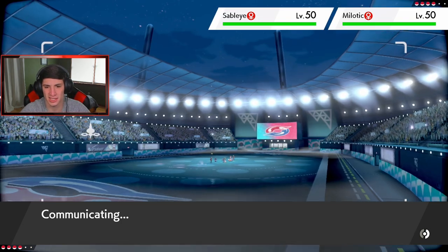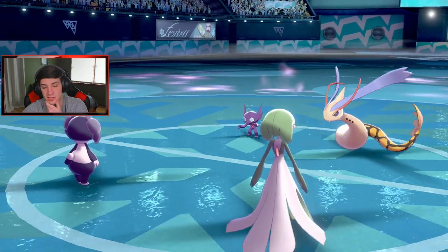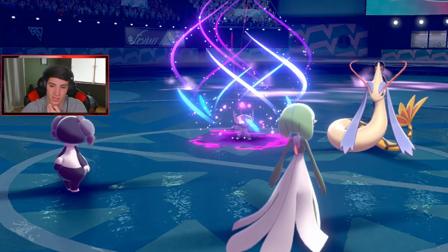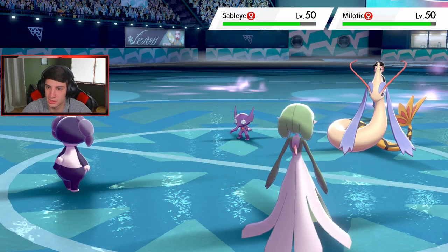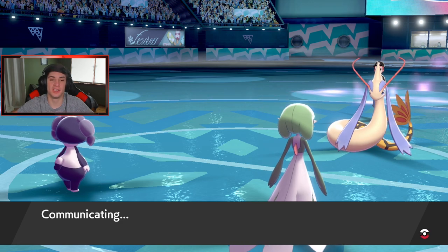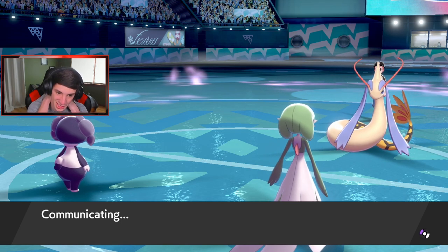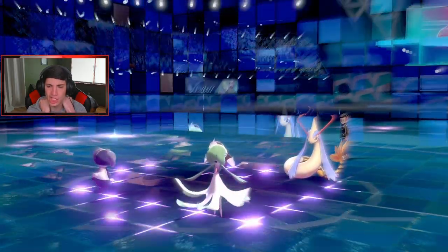Trick Room is set! The Disarming Voice never misses and does a little damage - it's a good sash knocker. The Jack Button - he swaps out. We get off a nice Trick Room and Gardevoir could potentially Dynamax. Disarming Voice pops, does a little damage. He might Dynamax T-tar and trigger my Weakness Policy. There's a T-tar coming in - I realize it had Sand Rush on Excadrill so I gotta watch out for T-tar.